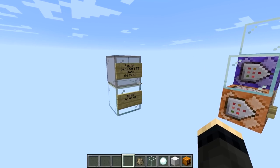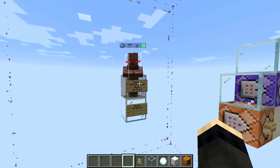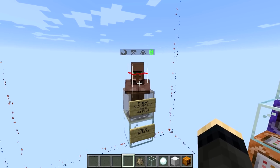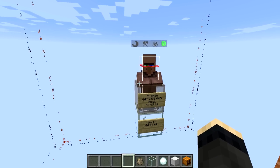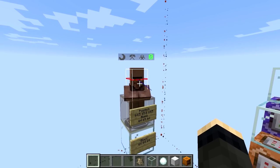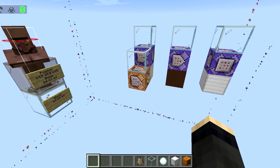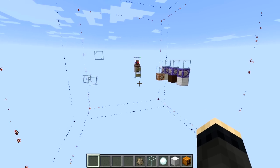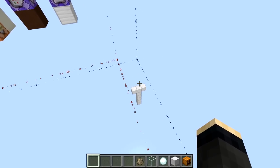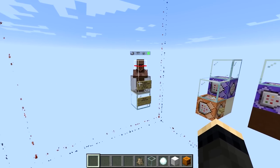First, a couple of very important numbers. A villager tracks all entities around him that are within 16 blocks away. It updates that list every second — every 20 ticks — and there is no regularity when villagers update it, meaning two villagers will update this list with different offsets set randomly when the villager is spawned or loaded. The golem sensor uses that mob list but only checks for golems every 10 seconds — every 200 ticks — and is also randomized between villagers.